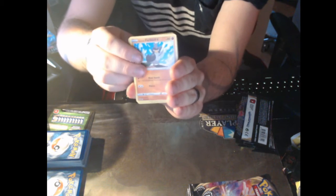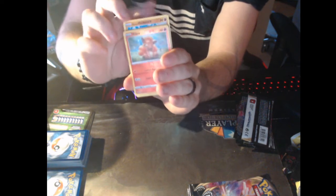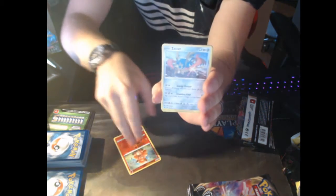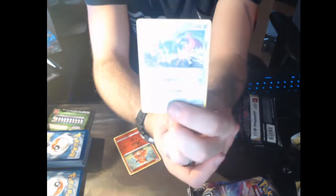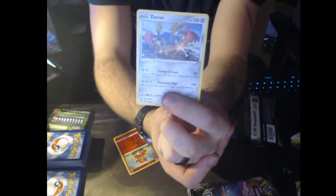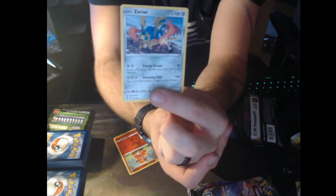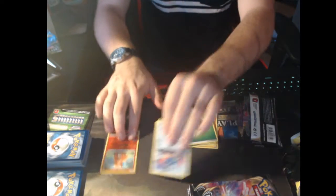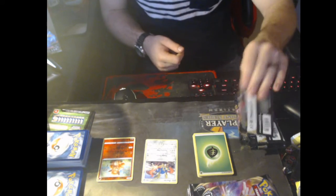Before I wasn't getting notifications, now I'm getting blown up. Galarian Farfetch'd. Reverse Holo Vulpix. And regular rare Zacian — that's a really sick Zacian art. You can see how shaky my hands are, that's just me normally. Believe it or not, that's nothing bad. That's normal.